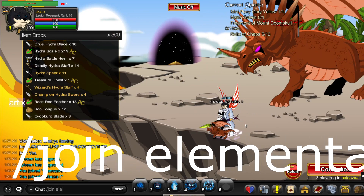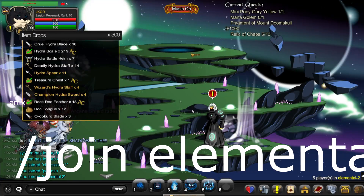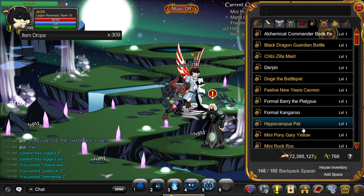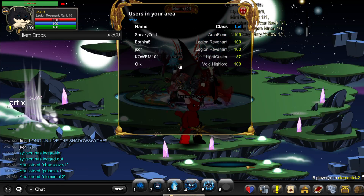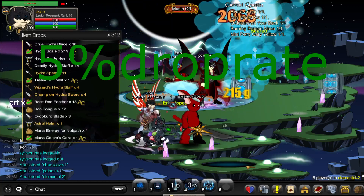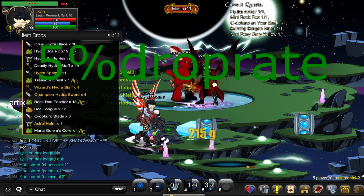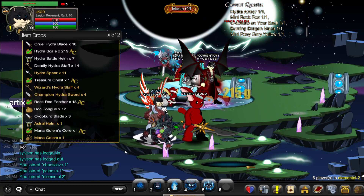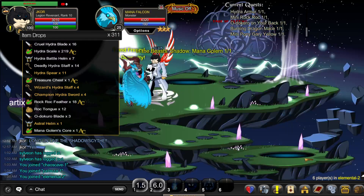Now I'm going to join Elementor to fight the mana golem to get the mana golem stuff. At the same time I can do this pack if I want to, until he drops the mana golem. We got the first one — sweet. And we got it — sweet.